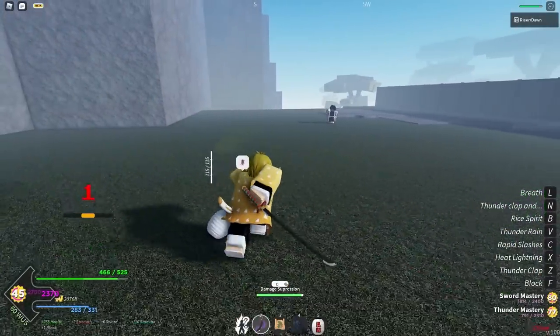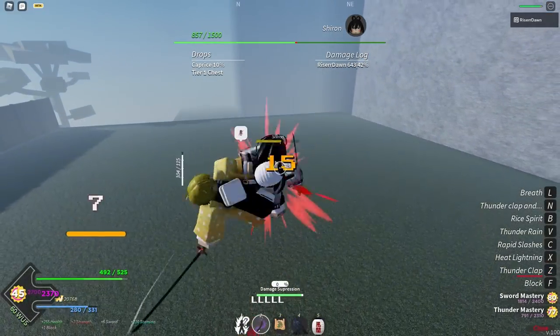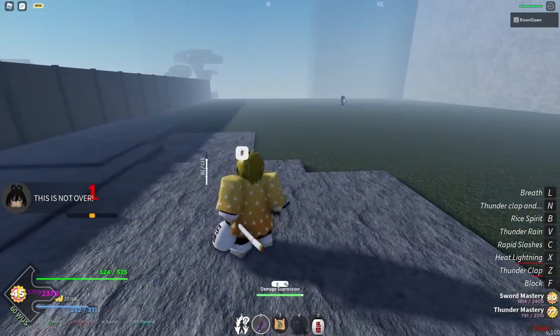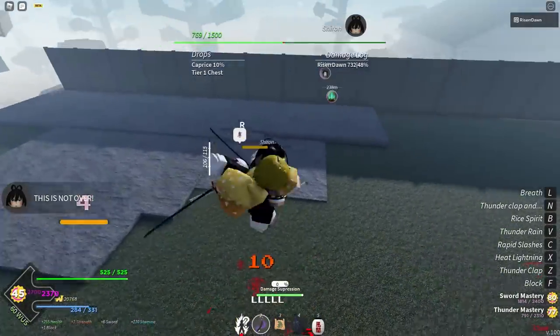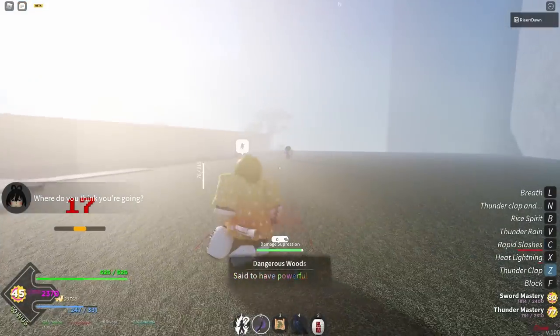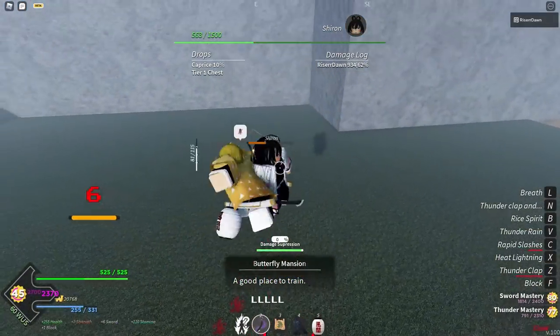On the Trello, it says that she has the highest chance of dropping the insect katana. I'm not sure of the exact percentage increase, but it says she has the highest chance of dropping it. That does make sense, considering she is the insect student.